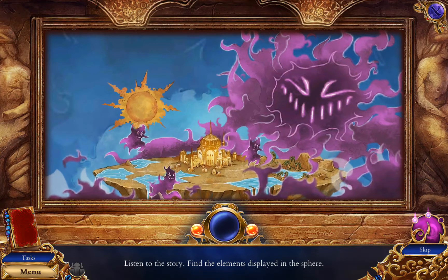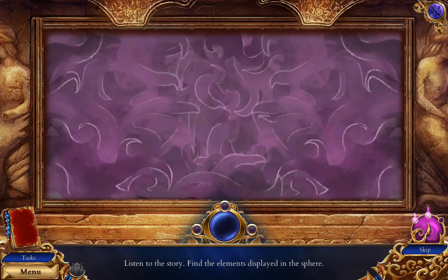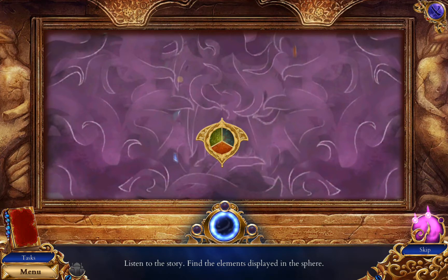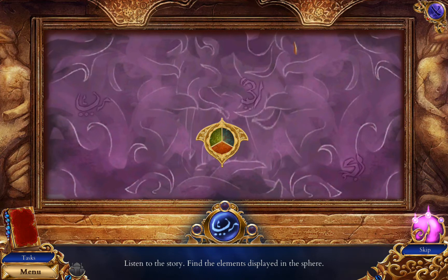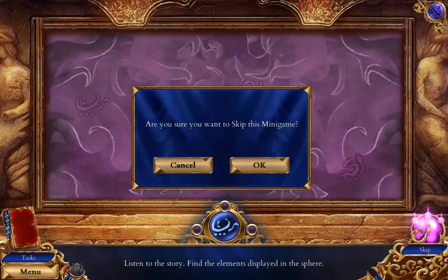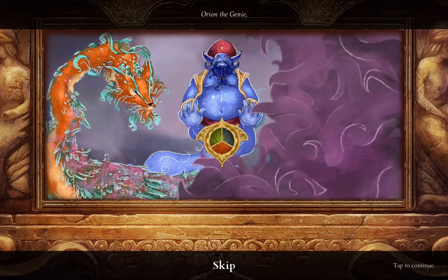With his army of demons, he nearly brought the world to an end. But even in the darkest of nights, there is a glimmer of hope. An artifact was crafted by three champions of the light: the primordial Simurgh, Orion the Genie.